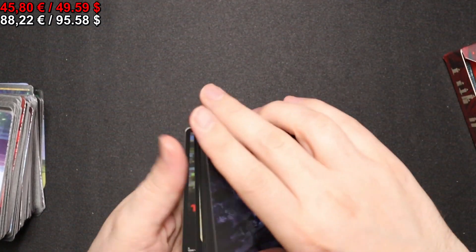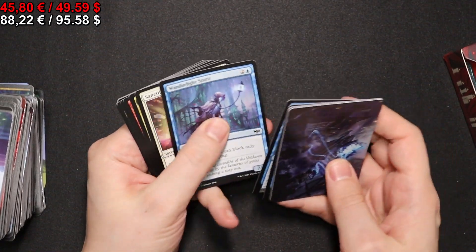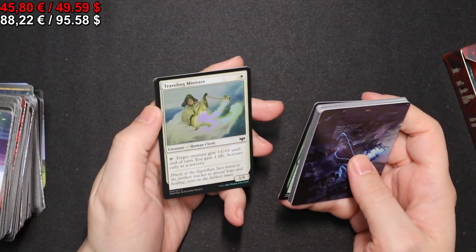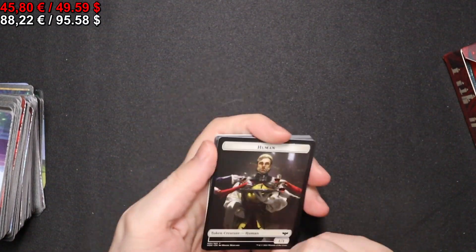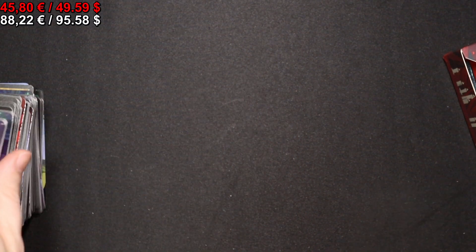In the next pack we get a full-art Mountain. A Hive Heart Shaman, a Traveling Minister in foil, and a Human token — which is definitely serving wine, not blood.